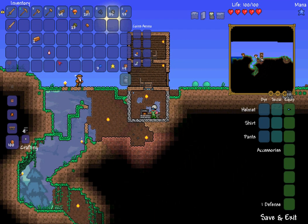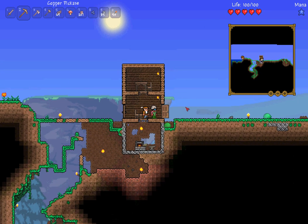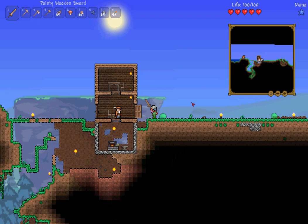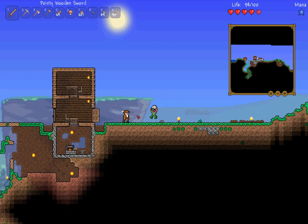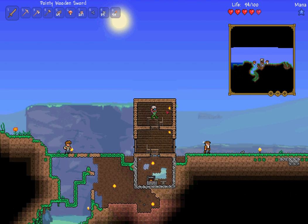Drop down into our crafting room and put the anvil down — which means now we can make some tools with our ores. I'm going to kill a few more of these slimes, and then that should be it for our first episode of the Terraria Guide 1.2 for noobs.